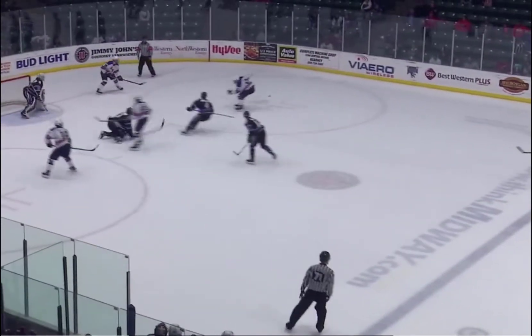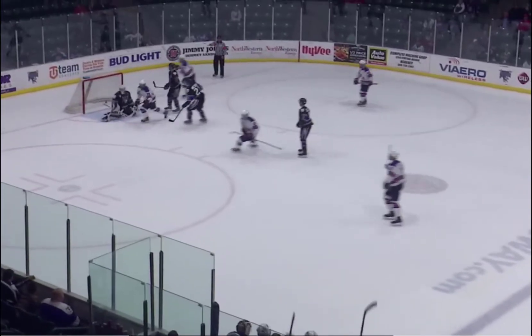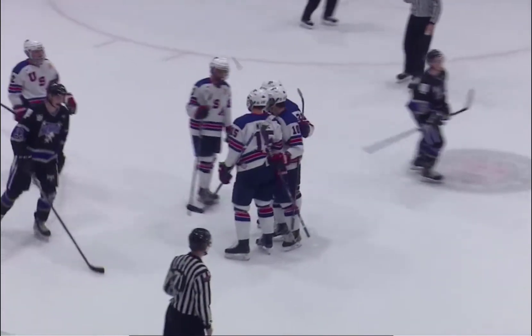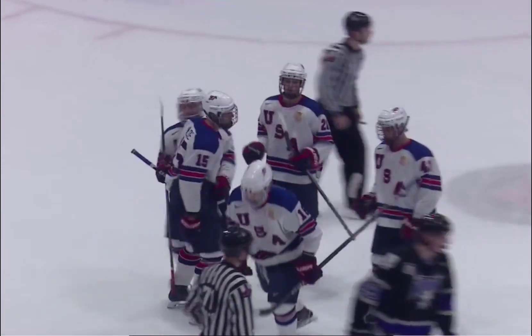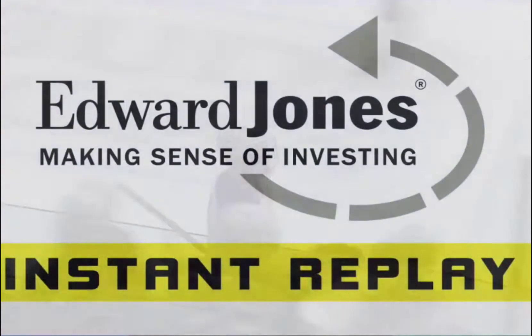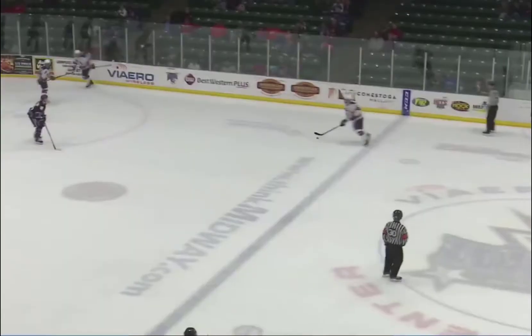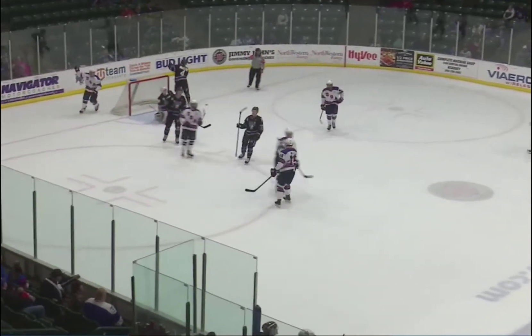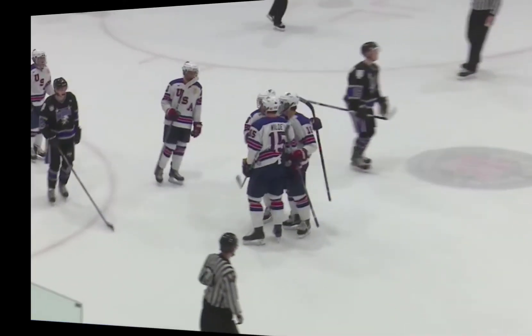Here comes USA down low, they have numbers. Out in front — Wallstrom fires and scores! It's another one in the back of the net. Oliver Wallstrom has netted his 21st of the season. There's 41 seconds left on the 5-on-3 call with exactly 5 minutes showing on the board remaining in the second period. Good puck movement down low from USA — Wallstrom took a rip at it and beat Connor Hopkins.